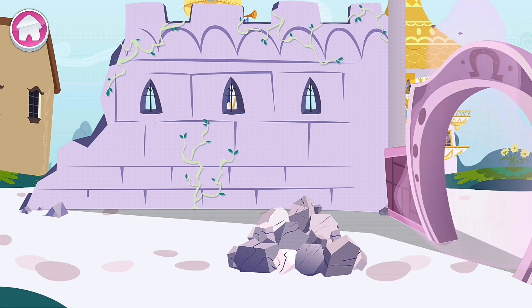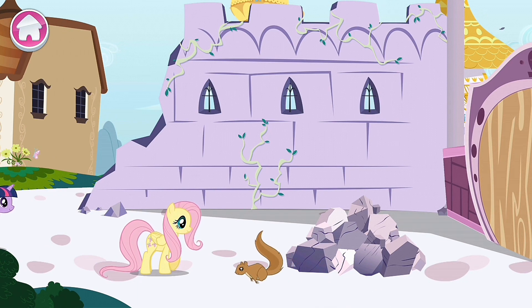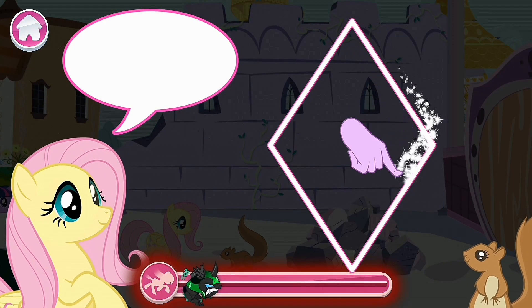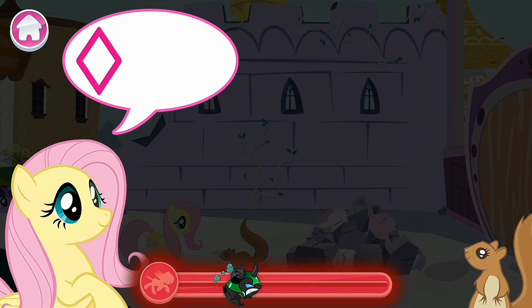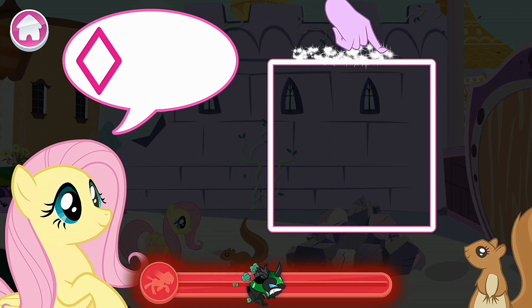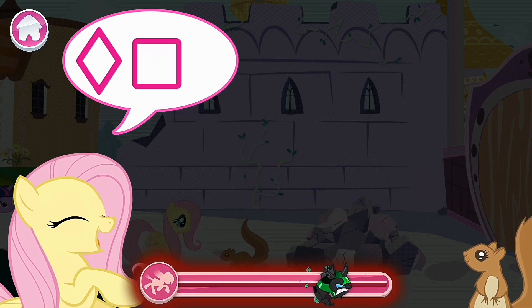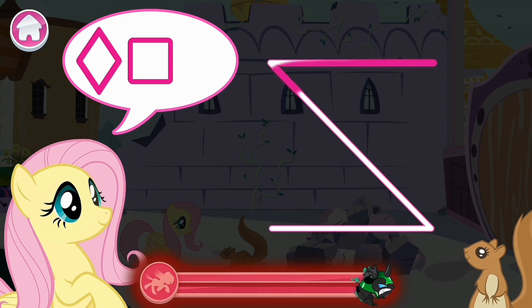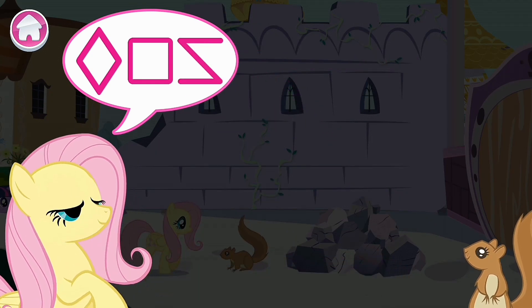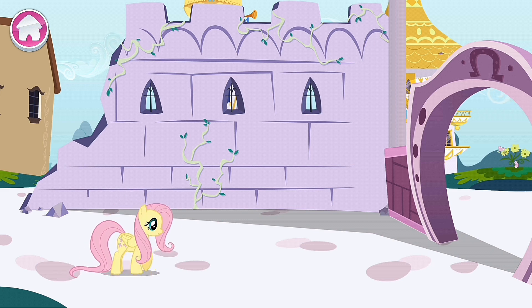Whoa there! No time to waste! Choose a pony — make haste! Fluttershy or Twilight Sparkle! There's gotta be a way to unlock that door! Follow the line around each shape to ask the animals for help! Woohoo! Well done! But the chase is still on!